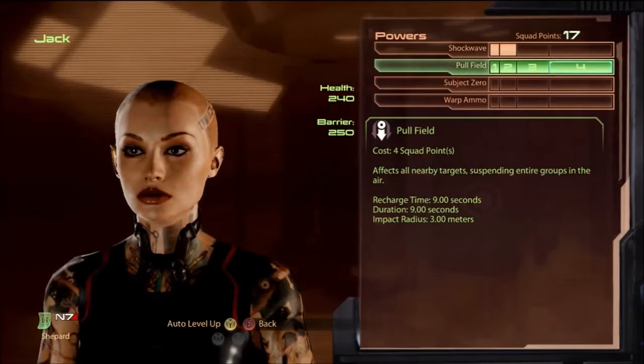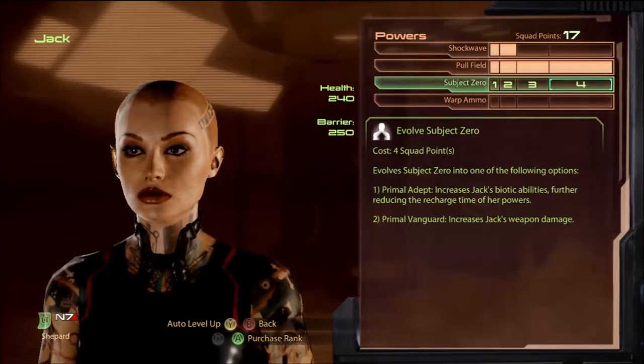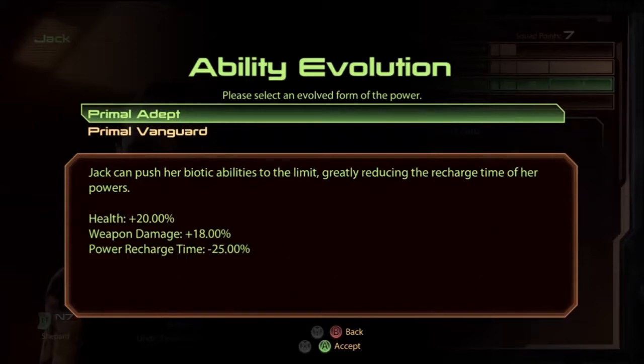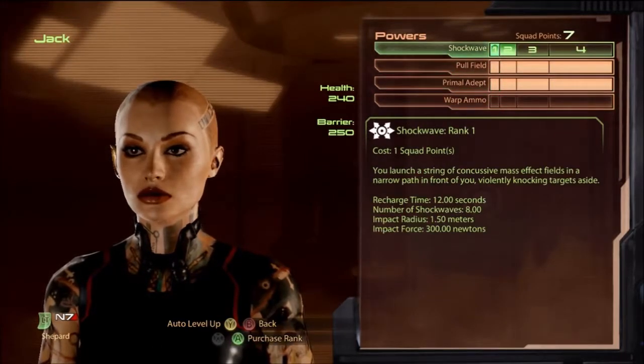I actually like to use her early game instead of Jacob, because usually by Horizon she has a quicker pull field. Jacob might be a little better in new game plus, but it probably doesn't matter. Then I go for her cooldown bonus — Primal Adept gives her the most recharge time reduction at minus 25%. Primal Vanguard gives more weapon damage but again it's 25% and squad mates are doing about half weapon damage anyway, so go for power recharge time.